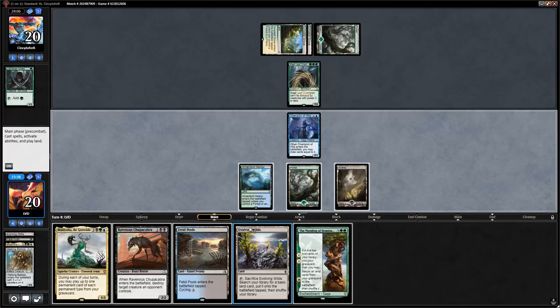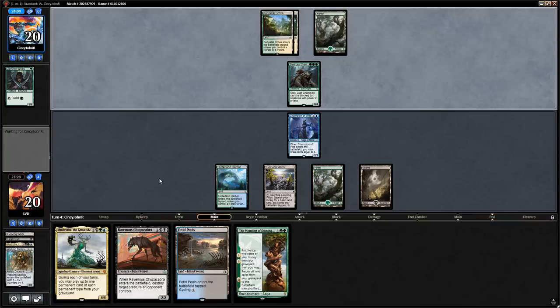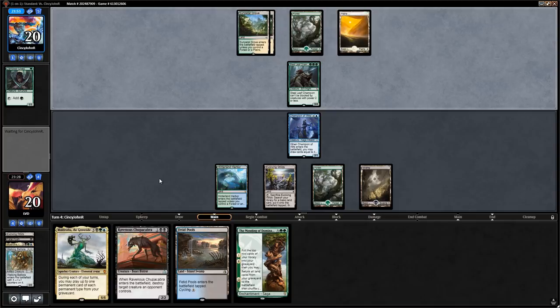Evolving Wilds can also potentially enable Fatal Push revolt. We'll definitely just get a Swamp with it, and next turn likely play Chupacabra and attack with Faded Pools. Setting up for Muldrotha if we can find a land — the Mending of Dominaria also looks pretty good here, letting us get back maybe a Walking Ballista. Steel Leaf Champion gets in for five, we'll take it since we can't block.